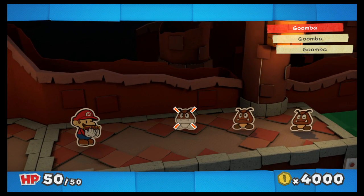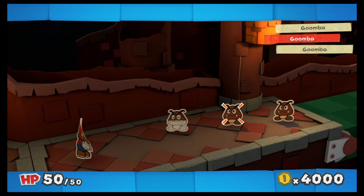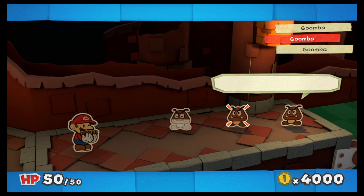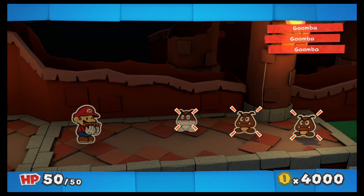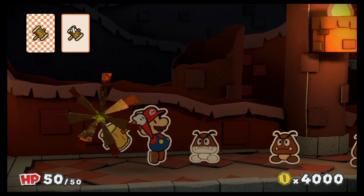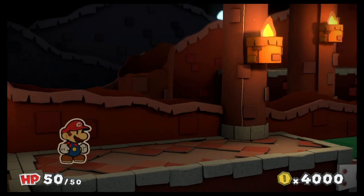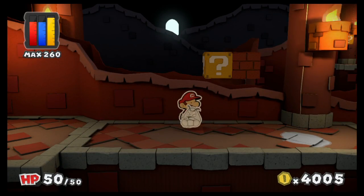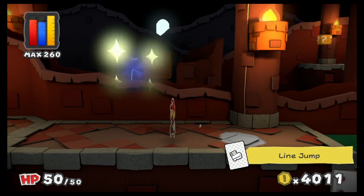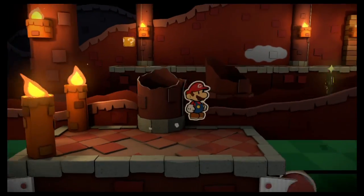Of course we have Goombas. I gotta have one of those in here somewhere — I got a better idea. Let's go ahead and use these. Let's see if I can't mess up the action commands — there we go. I'm still good at that. I can't seem to get 'Excellent' but that's good enough to kill with two cards. Oh, free line jump and free worn out jump — nice.